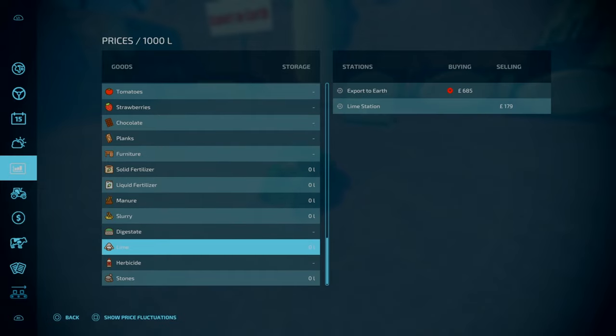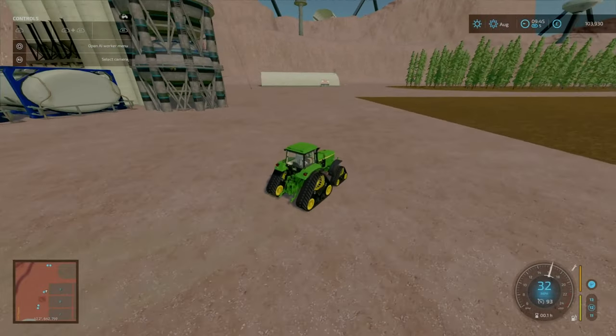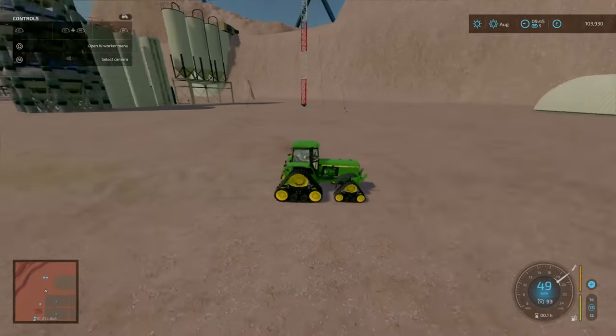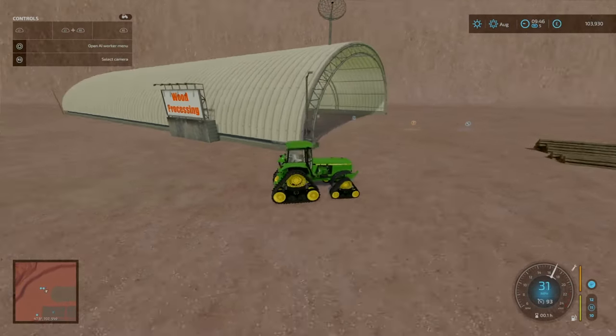Go to your Export to Earth for all your grains. Sugar beet goes to the bell sell area which we looked at earlier. The wool can be sold at Export to Earth. And if you put modded sell points down, yes it will work — but of course where you set it, the canonical sell point is the Export to Earth sell point. Over here we've got our wood processing plant.